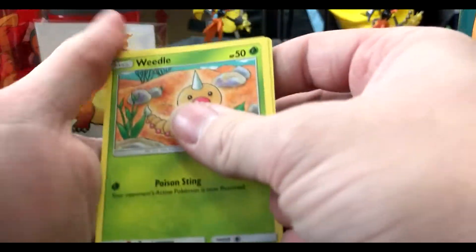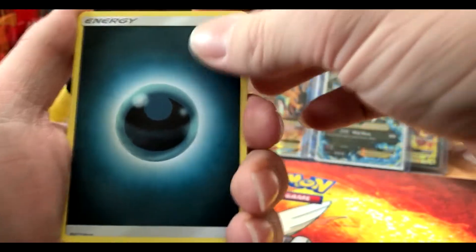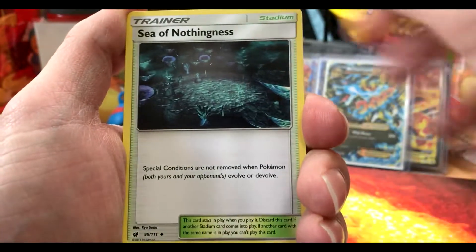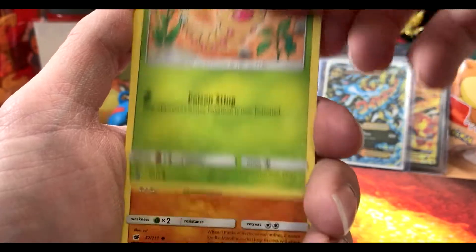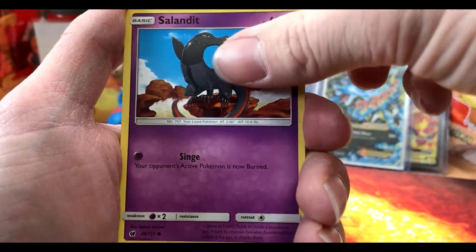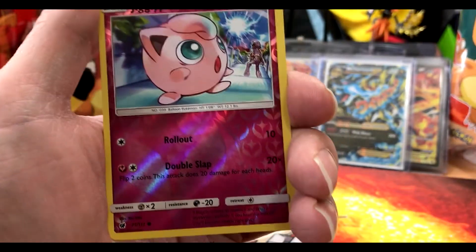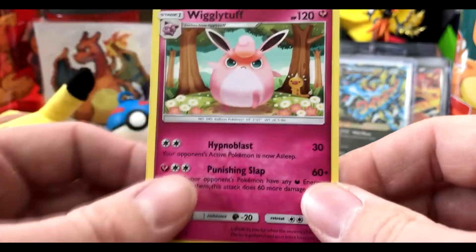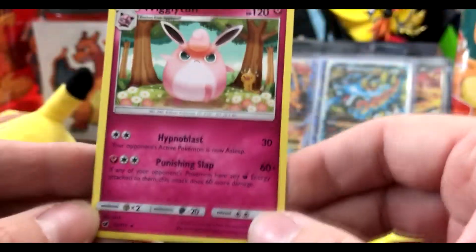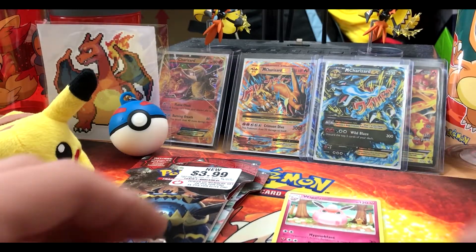Let's put this code to the side and do the card trick. We have a Darkness Energy, Sea of Nothingness, Miltank, Sentino, Weedle, Cubone, Salandit, Feebas, Crabrawler. Our reverse holo is a Jigglypuff and our rare is Wigglytuff. There you go Pokemore, there you go bro — jealous? No points though, no points.